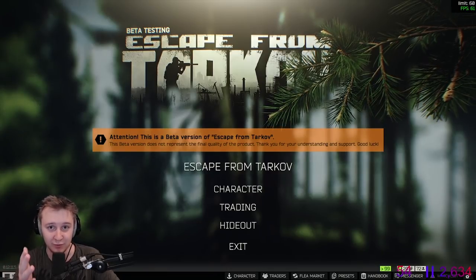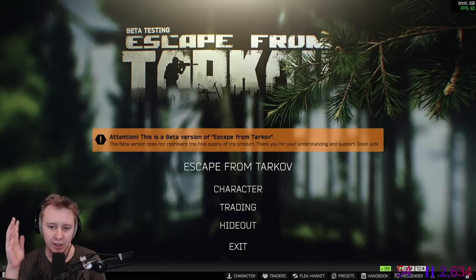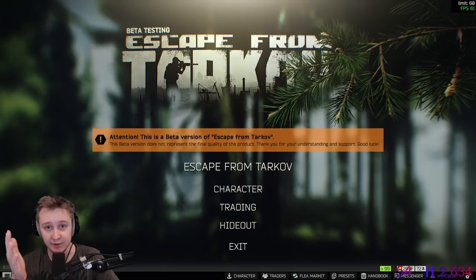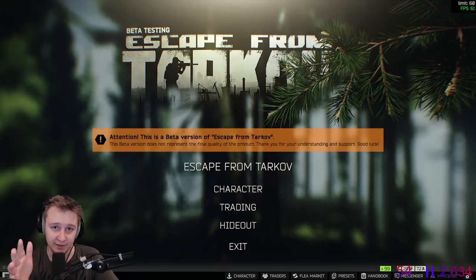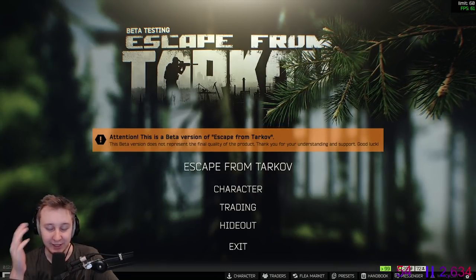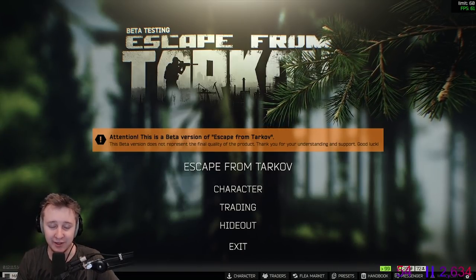Yo, what's up everyone? In this raid I'm gonna go to Reserve and I will use a 500k kit that will include the gun, the armor and everything else. So we're gonna use a 103 AK with 7.62 BP. I will also use Gjell armor. I'll buy a cheap LZH helmet with FastMT visor which will provide me with a face cover, and I'll get a headset, a couple of mags, nades and mats. Enjoy the ride.